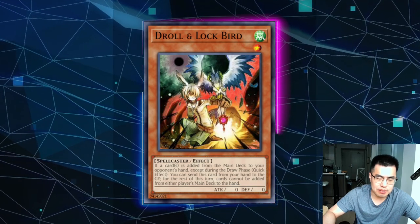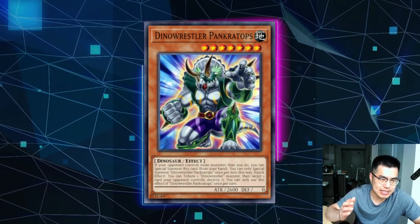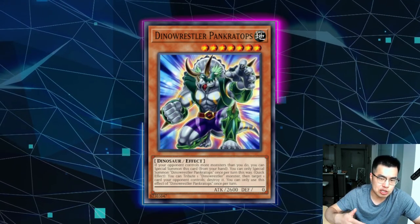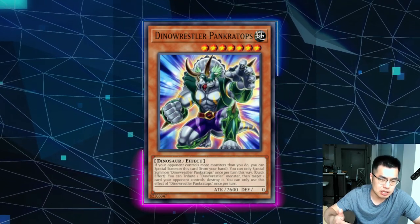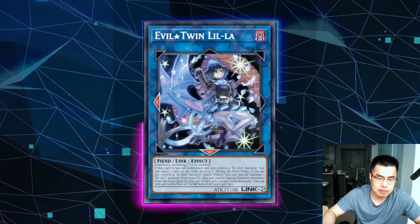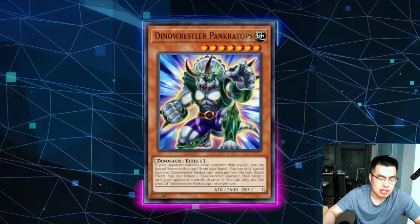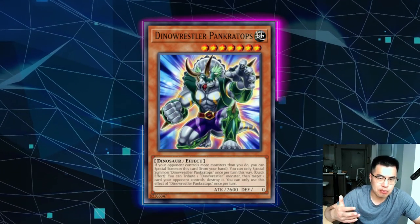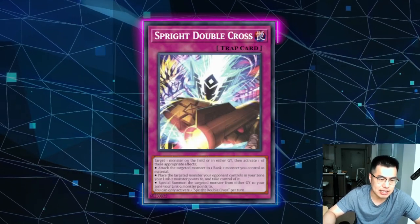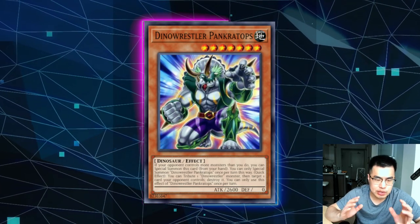Talking about two-for-ones — Board Breakers are a lot better. Dinowrestler Pankratops is one of the prime examples of a card that I think should be in every side deck right now. It just hits everything — it hits Floodgates like Anti-Spell, and against Spright, you can actually bait out an interrupt by trying to enter Battle Phase. If they're playing Evil Twins, they're going to be forced to special summon something because Evil Twins only work during the main phase. Then you can chain Pankratops to potentially pop a Red or Carrot so they're forced to negate. You're getting a two-for-one because he has so much attack and is so resilient. You can also pop things in their back row like Spright Smasher or Spright Double Cross, which is otherwise hard to deal with.